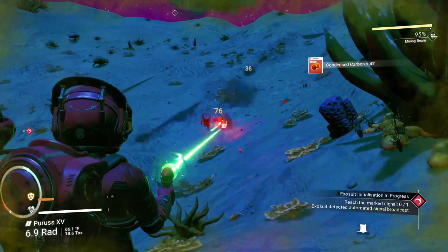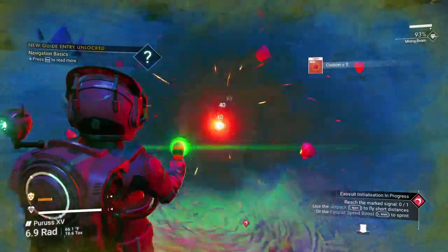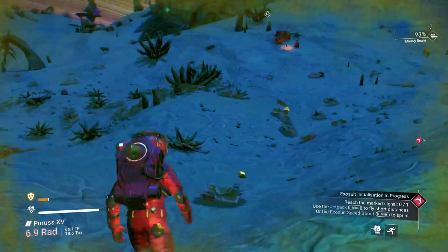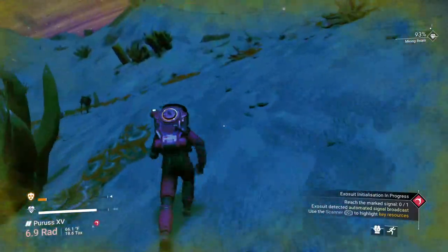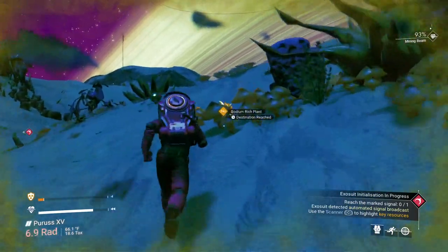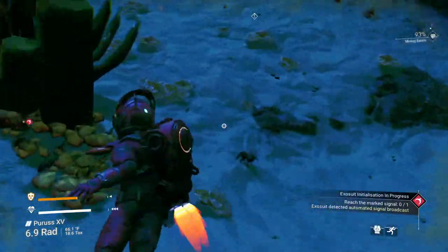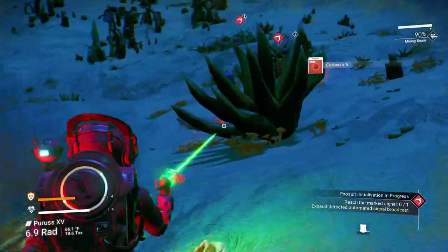Condensed carbon charges your mining beam a lot more efficiently than anything else. We need sodium — let's grab some more. It's more up there. Unless we find a cave, we're going to have to — that's a creature that's glowing, that wasn't sodium. We're almost there. There we go — that gets us a little bit more breathing room. Where's our ship? That way — we're running the completely wrong way. Let's head that way. We'll need a lot of this, so we might as well grab it as we go.